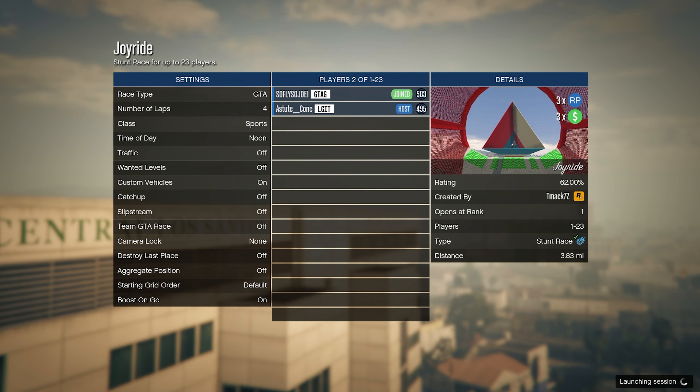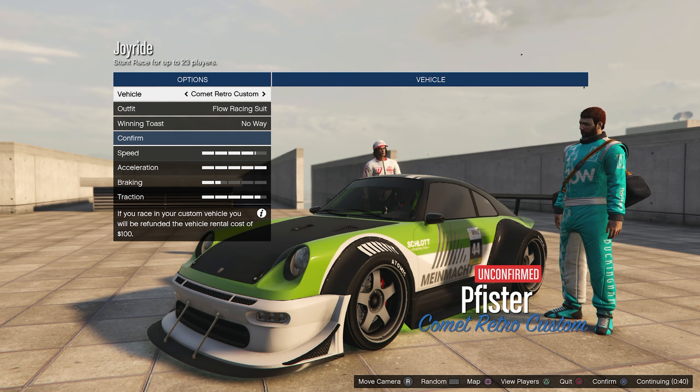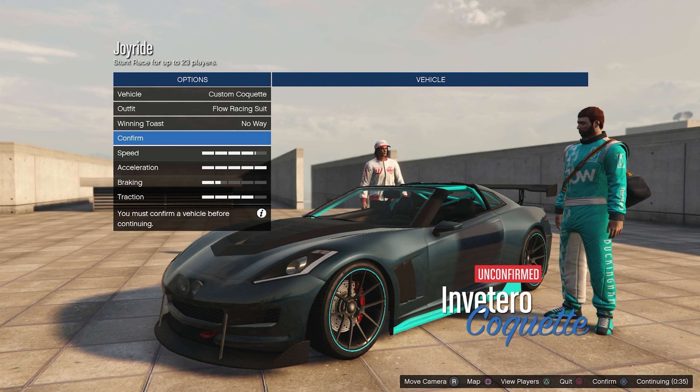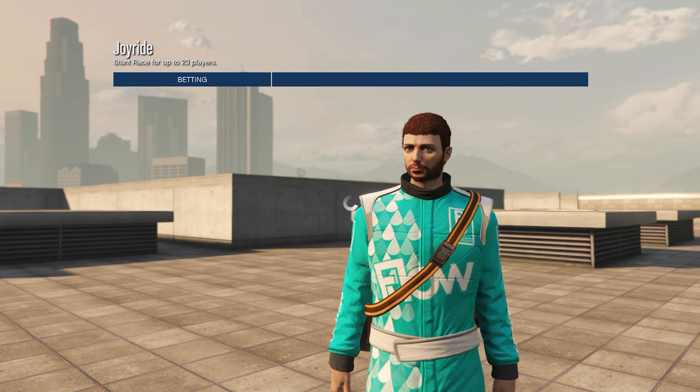Once you guys start this up with a friend or solo, we're going to go ahead and choose a vehicle. We're going to need a vehicle that's able to pretty much fly all over the place — a nice long, skinny vehicle. It doesn't really matter what vehicle you guys choose.